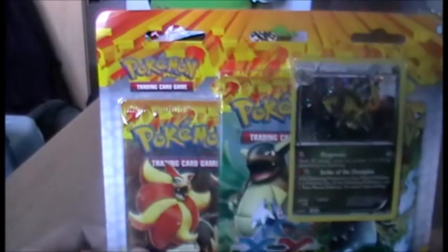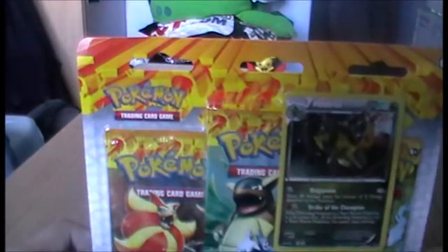Hello! Welcome to a new episode of Pug Openings. Today I'll be opening the XY Flashfire three-pack blister pack with Haxorus — one of the two promos. And I'm joined with Glyn in the background.